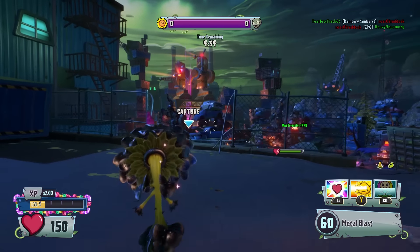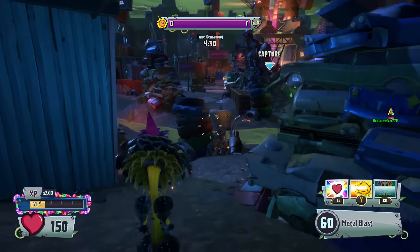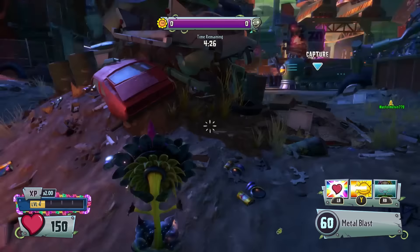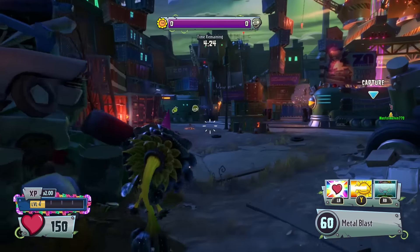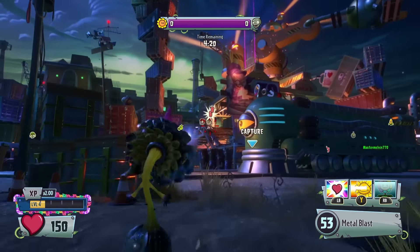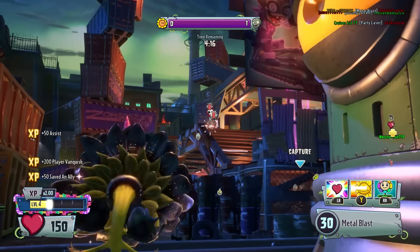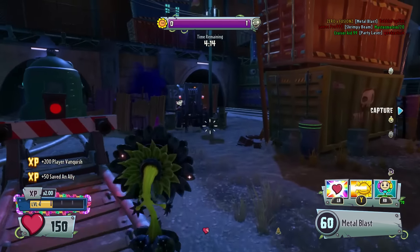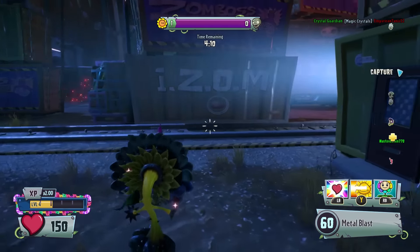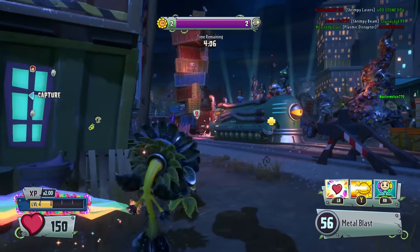What is going on guys? Welcome to another Garden Warfare 2 video. Today is another ability comparison video and we're going to be taking a look at the heal flower, the dark flower, and the rainbow flower. The heal flower and the rainbow flower have similar roles — they're designed to heal your teammates — whereas the dark flower doesn't heal your teammates at all; it will actually attack the enemies. So keep that in mind when we are comparing these abilities.